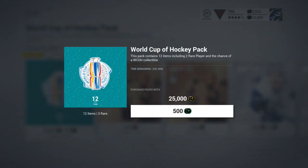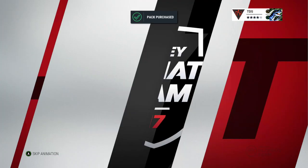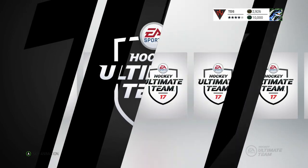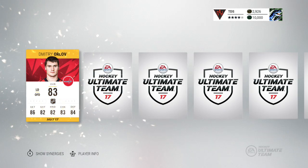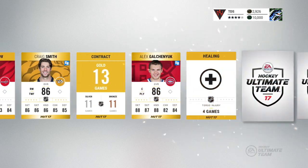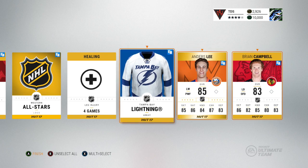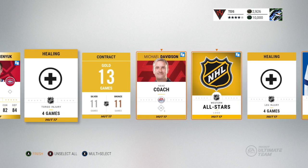We've got two packs left. Are we gonna get a Sidney Crosby or an Ovechkin, or another collectible? I'm saying we get an 88 in this pack — that's my guess. An 86 is not the 88 I wanted. Chennyx — alright. That's not a good pack at all, I'm not gonna lie.